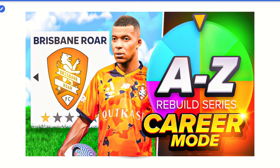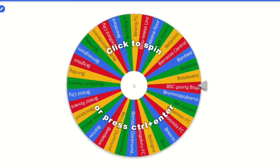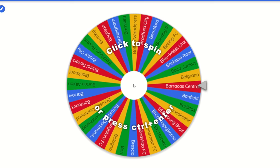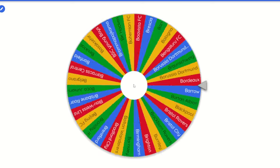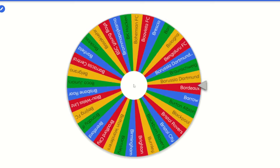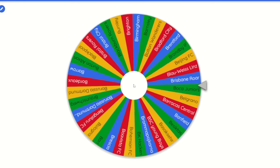In this series I put every team from A to Z in FC 24 career mode into a wheel, and whatever team it lands on we have to rebuild them. This is the second episode, so today we are on the letter B. Without further ado I'm gonna spin the wheel and hopefully get someone good — there are quite a lot of teams in this one. Let's see... Boca Juniors...